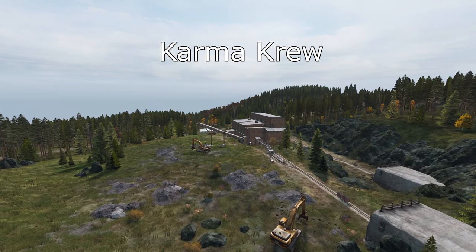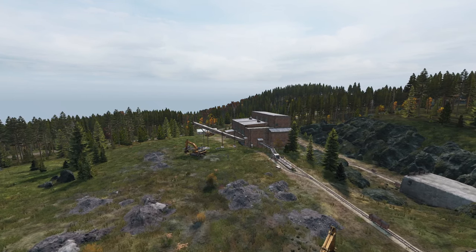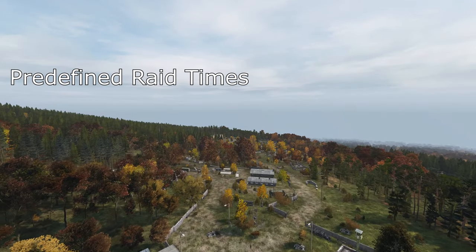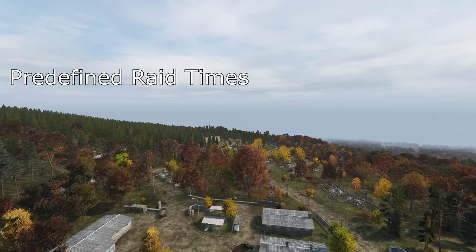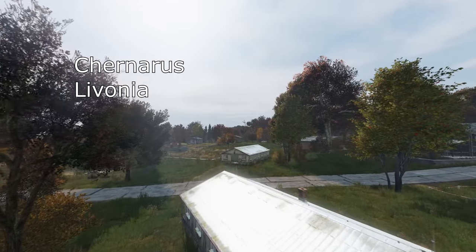Karma Crew. You may have already seen them from my last video, but they do also have base building servers. They feature a lightly modded experience with mods such as sleeping bags, building fortification, craftable storage, and now rideable bikes. They have predefined raid days and times on their discord, and you can even type an in-game command to get the raid times right in the game — nice because you know when to be online to defend your base. The server admins do a great job adding custom locations that improve the flow of the map. Their current maps with base building on are Chernarus and Livonia.